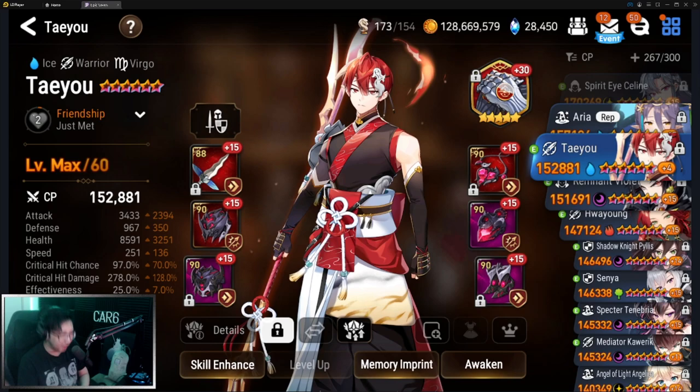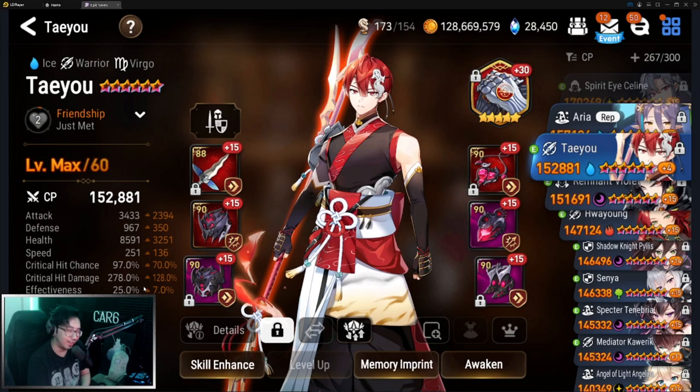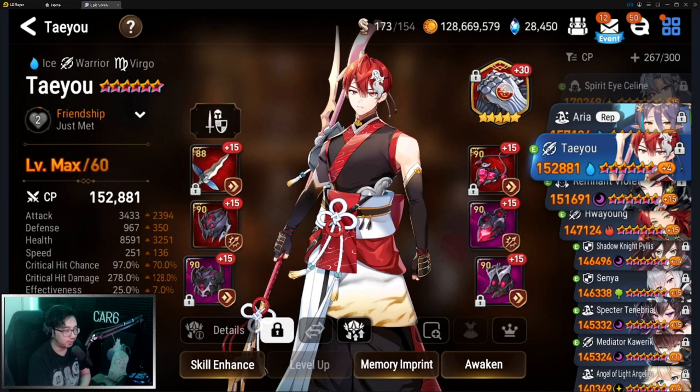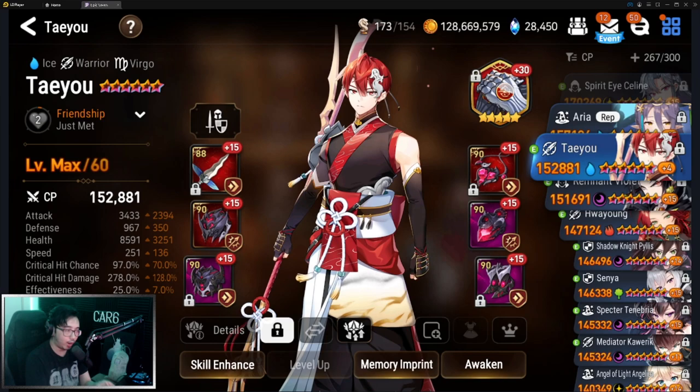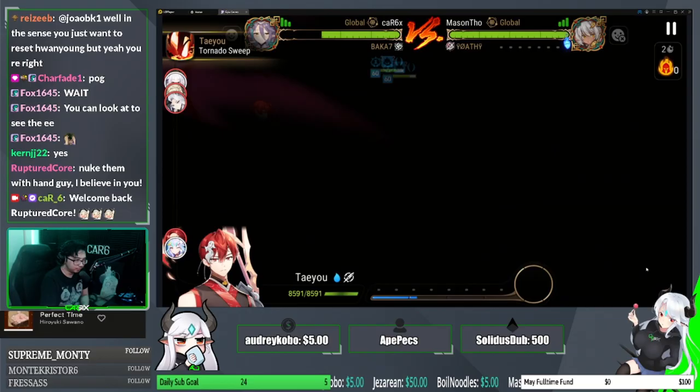Now let's say you do really like him, or you already summoned him. Let's talk about the build and share my overall thoughts on everything Tay Yu. This stat line is pretty much what you can see on a lot of similar units like Ice Kisei and Fire Kawerik — those speedy damage units that want to pump out a lot of damage and have a little bit of utility.